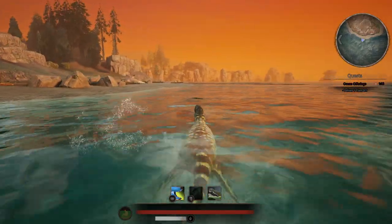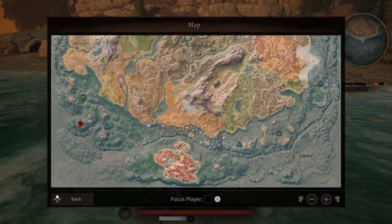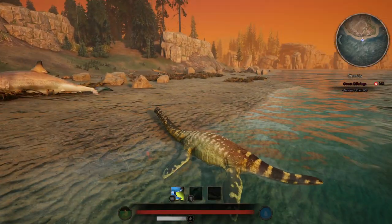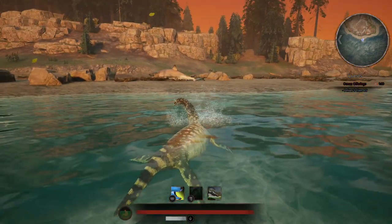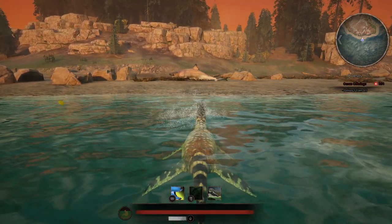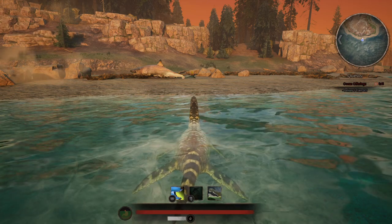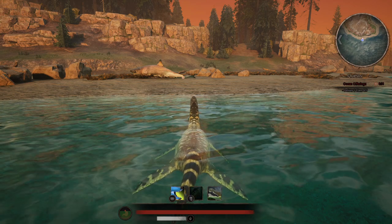Just up here is a washed up shark. If you're ever desperate for food you can easily come to this point - it's just before the rightmost river system on the map. When you're very small you can't go very far onto land and can't really eat from washed up sharks easily. But once you're sub-adult or adult you can stay on land a bit longer. Your water level drops as you dry out, so you don't want to go too far from the water's edge. I'd recommend going on land as little as possible.